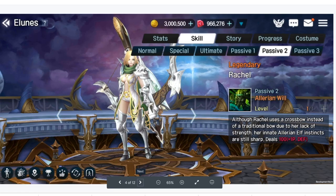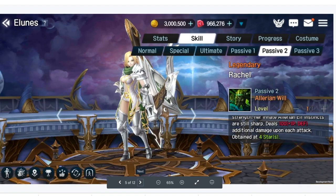Passive 2 deals 100 plus 1p physical damage as additional damage upon each attack, obtained at 4 stars. So her passive 2 at 4 stars is going to deal additional damage upon each attack, triggering per hit, which means she's going to deal more damage the more hits she does. Her kit sounds like it's going to be doing multiple hits. She's very unique because she's a tanker that also deals a lot of damage, and we'll get into that more in her special and ultimate.